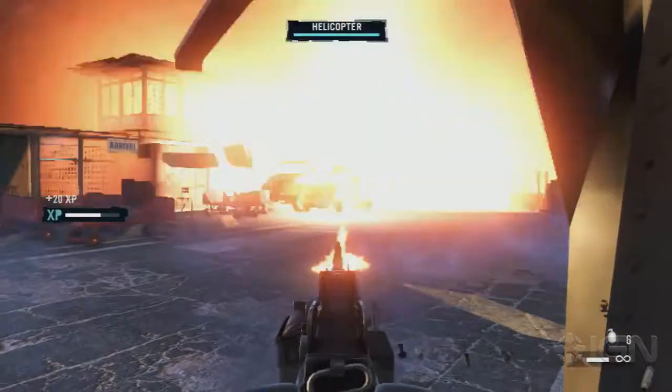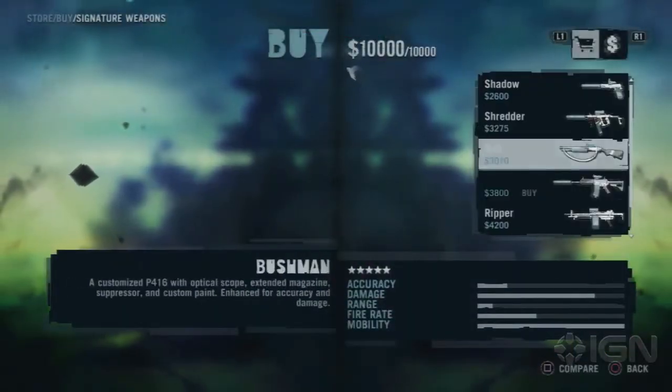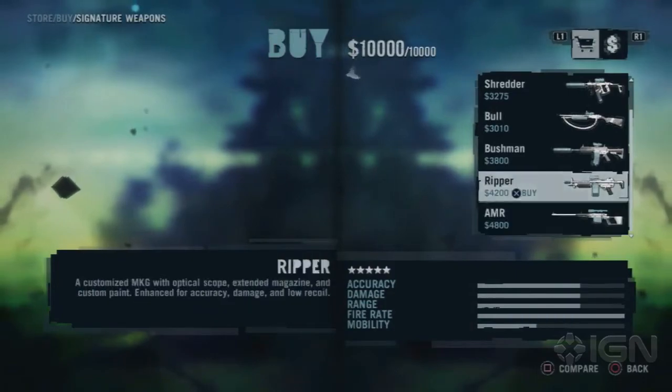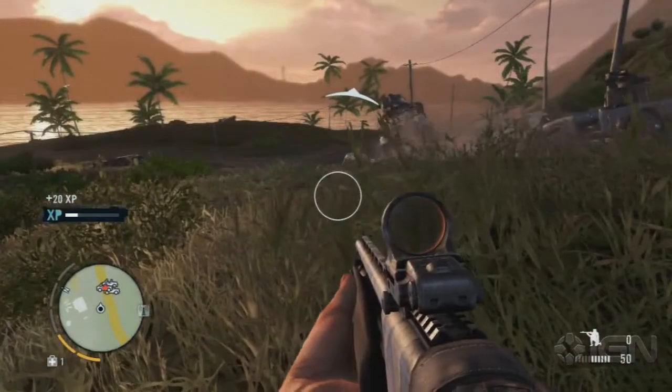For completing various quests, challenges, and tasks, you can unlock what the game calls Signature Weapons from Supply Vendors. These are guns that you can't find anywhere else in the game. Some of them have unique customizations, and most of them pack a lot more punch than their generic counterparts.